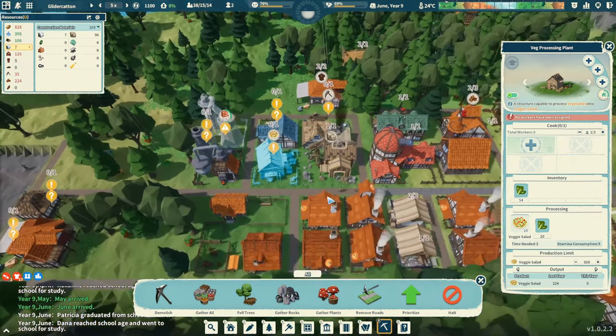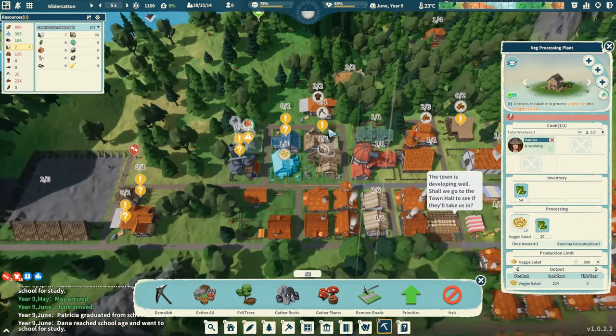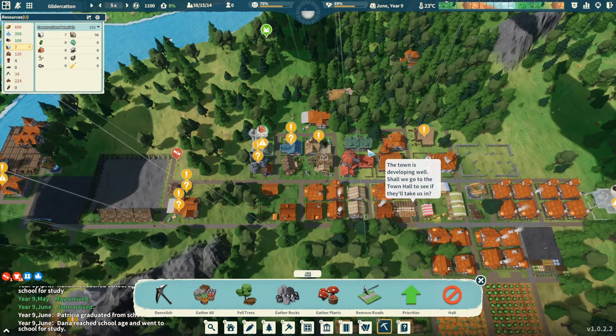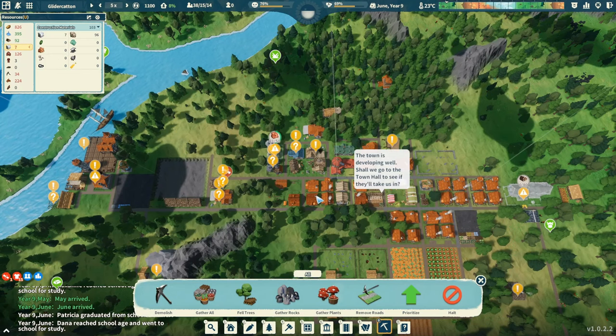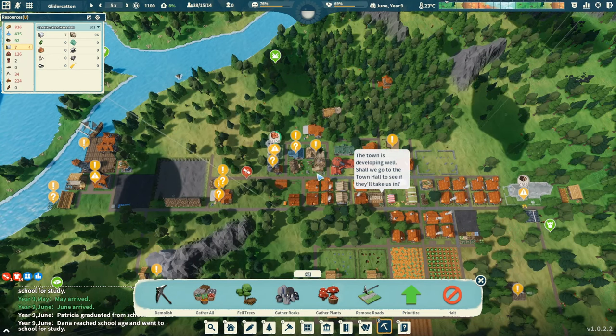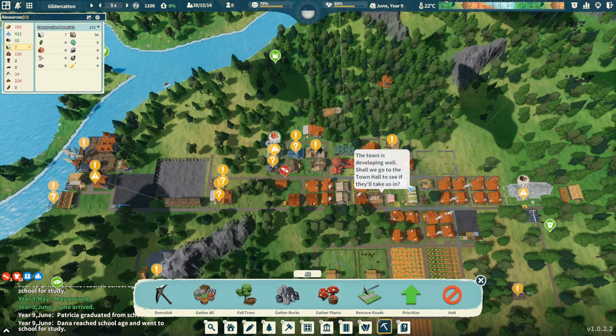Let's get one more worker placed. Veg processing — yeah, we lost our cook. So add a cook back. Let's stop this episode here. We are inching closer towards being able to do housing upgrades. We've done some road upgrades to speed up citizen transportation.